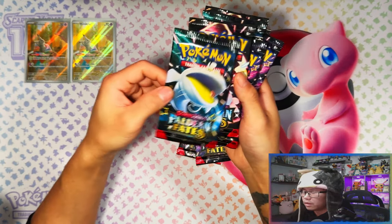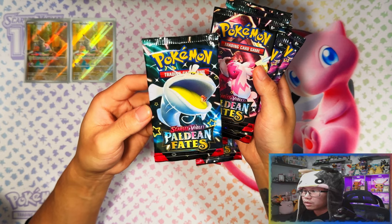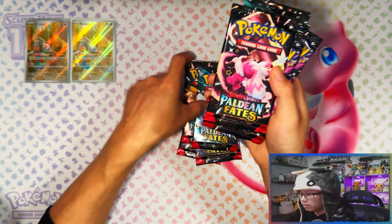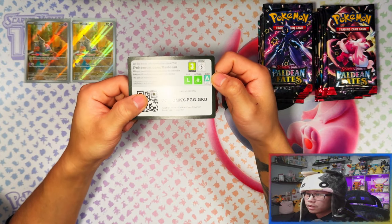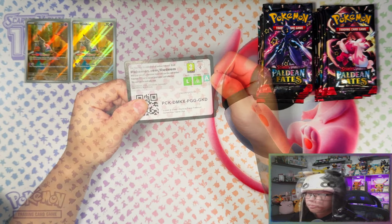You've got Pikachu - that's a nice one. And Dondozo with Tatsugiri in his mouth. That should be all of them - yep, all the pack artworks. Here's the second code card for the second elite trainer box.